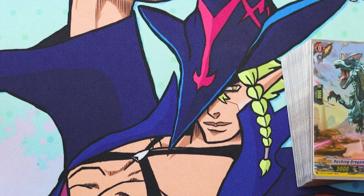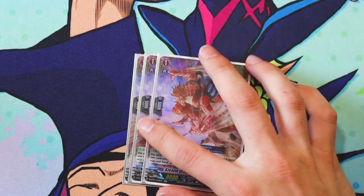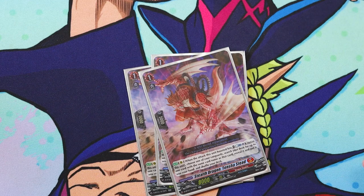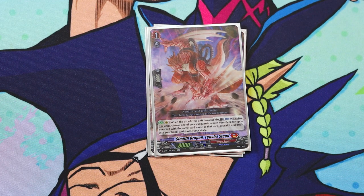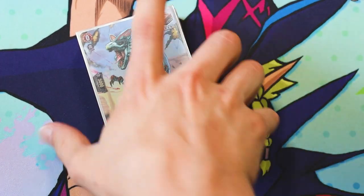I know some decks run a Grade 1 — I forget its name — whose skill is something like: when a unit's attack hits, retire it and Soul Blast one, then give two units 5k or 10k. I kind of like Tencha Stead more, but really Tencha Stead and Tribash can both be swapped out for different cards — play around with those. Everything else I'd highly recommend keeping as-is, since the rest of the cards work very nicely in service to Overlord.